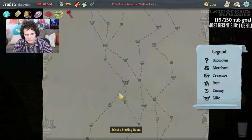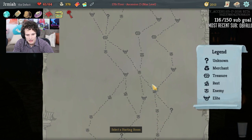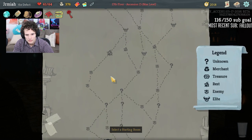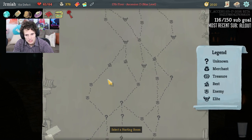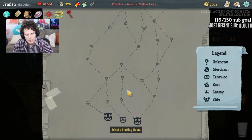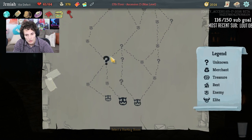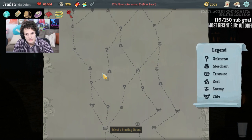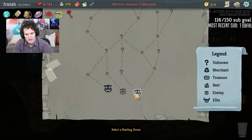Could we do two elites? Here's the thing — there's a forced early elite right here, or the elites right here. I think we just do one elite and go for the late shop. We have a lot of gold so we want to hit a shop — unfortunately it looks like we're not getting a shop. We have tiny chests so there's some merit in going for these question marks since it could be more relics. We want to get the late shop. I'm going to do the elite — we'll be fine.